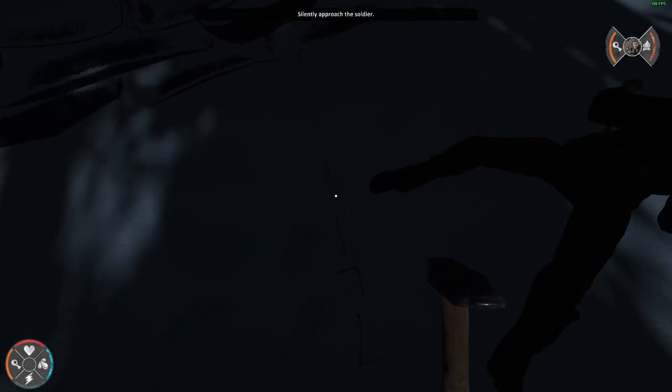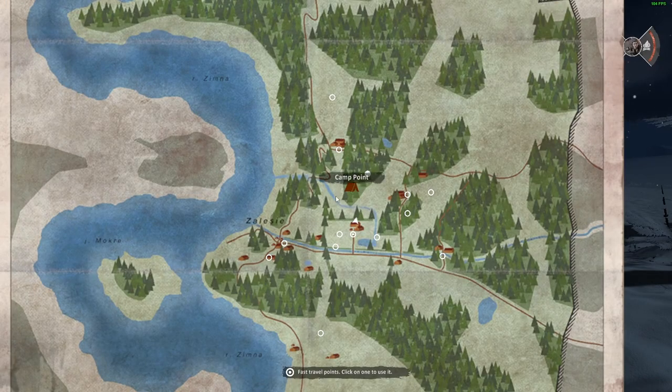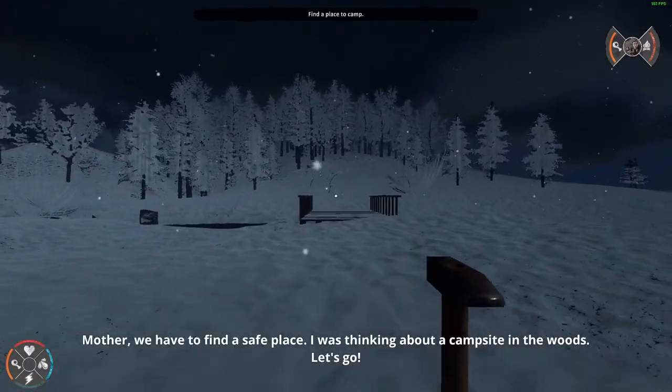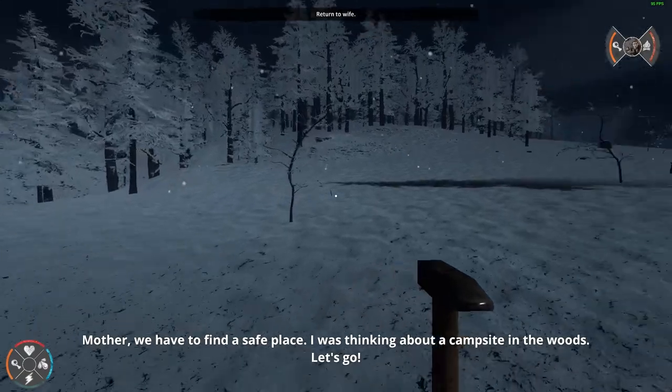Just take everything we can, we can take his weapon. Okay, we're running — that's good. Mother, we have to find a safe place. Let's think about the campsite in the woods, let's go. Come on mom, hurry up.